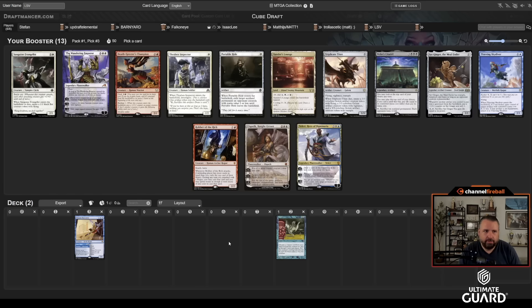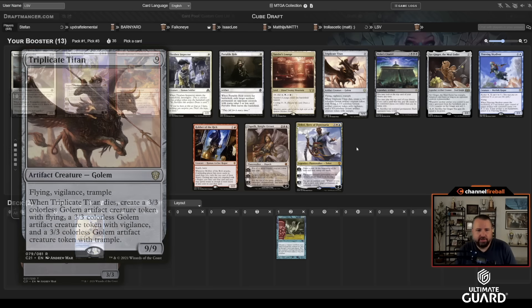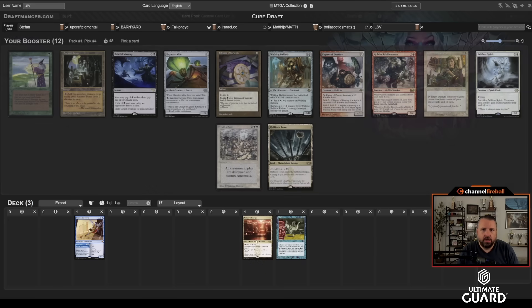Taking Brazen Borrower. Next there's Triplicate Titan and Thieving Skydiver — I'll take the Skydiver. Triplicate Titan is kind of a third-tier Flash/Animate/Sneak target. I could also take Xander's Lounge — actually yeah, I'm going to want Sneak and tutors, so let's just take Xander's Lounge and see what else transpires.